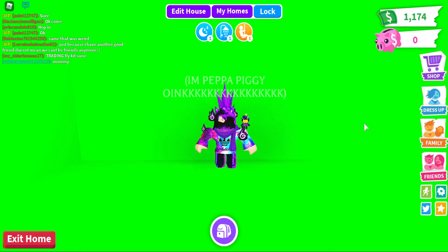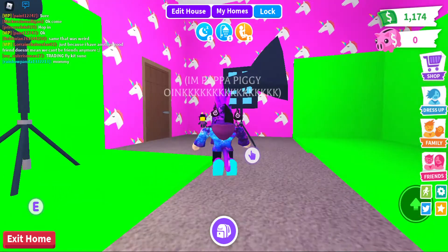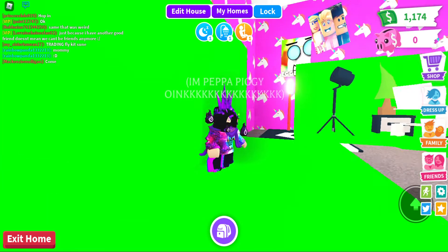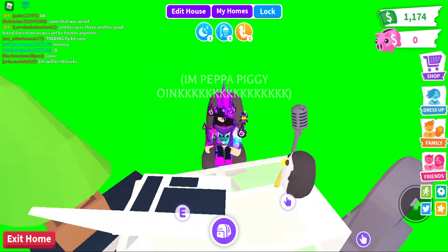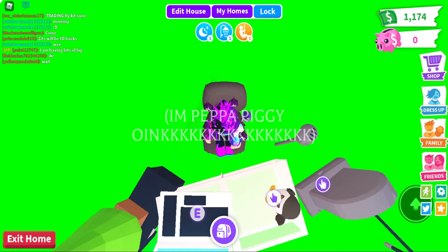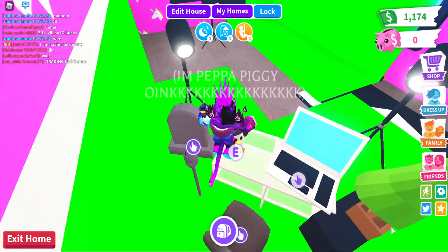Hey guys, welcome back. You probably wonder why I'm in front of a green screen — well, not because I'm adding effects. It's actually because I'm in my office in Adopt Me. I have an office in Adopt Me for videos. I'll show you how to add these green screen effects. This is where my main office is, and this is where I record videos. There's a computer right here because it's an office, and there's a mic stand too.